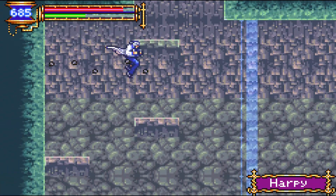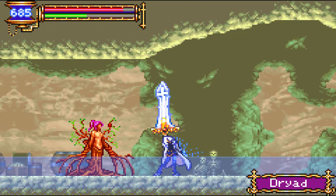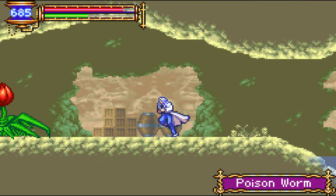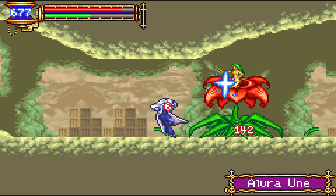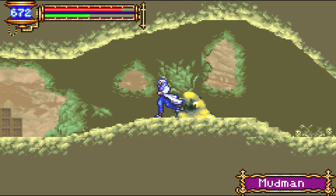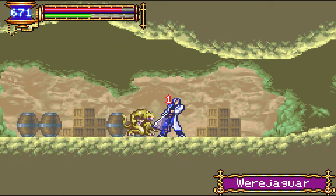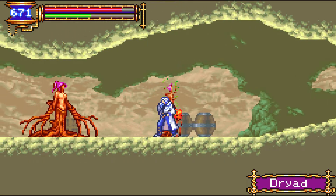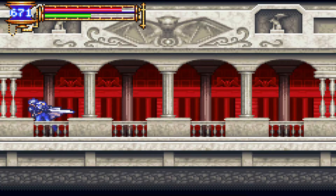Do we have time to go face Legion? Maybe. To get Legion's soul, don't kill him normally — get rid of his aura shield, and then kill him. That's how you get his soul. Because if you don't, you're fucked. All our unit is killed.